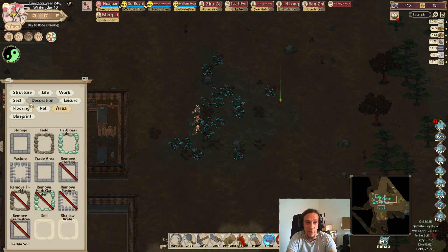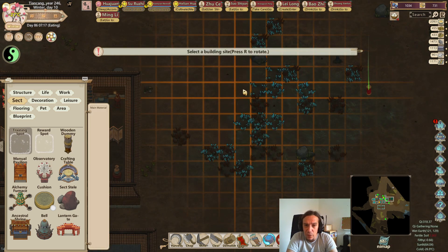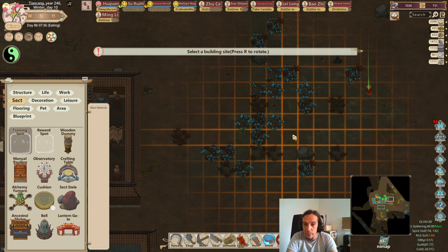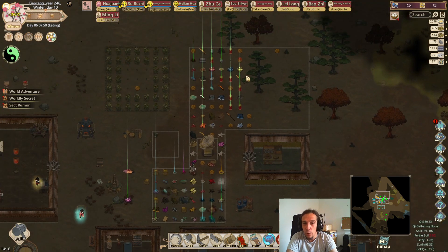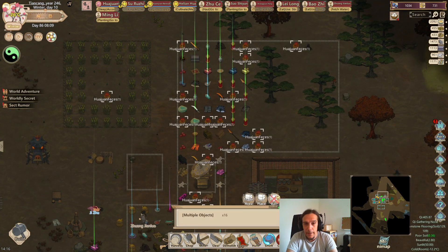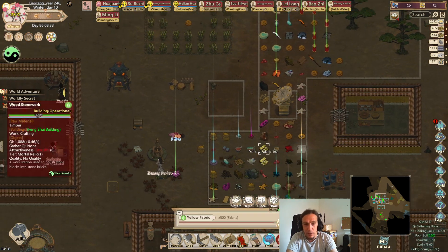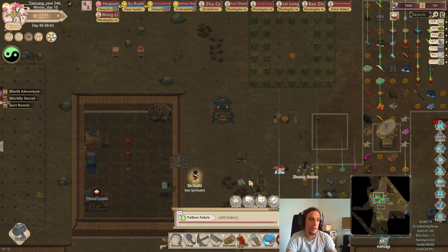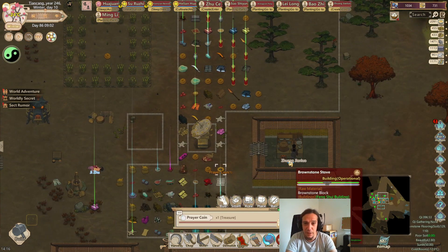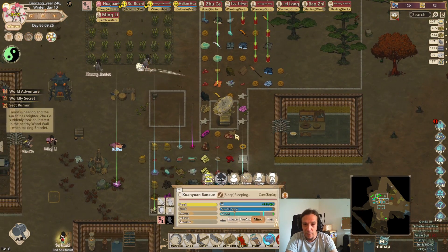This is a pretty popular method of creating money for your sect. But the downside is it will eat up a lot of room because the bracelets will all take up one slot in your storage. Unlike fabric, bracelets take up a huge amount of space in storage. But hey — there's yet another prayer coin! We're so lucky this time. Let's see what we can get.